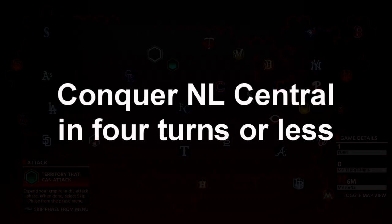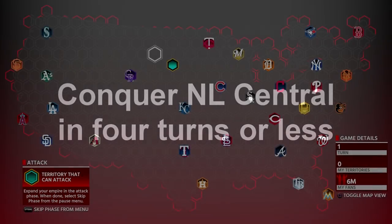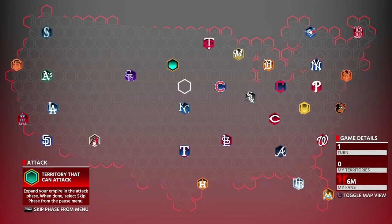Now it starts to get a little more complicated, but it's actually more tedious than hard. The next two missions — NL Central in four turns or less and AL West in six turns or less — can be combined with the last three missions. The last three missions require capturing the entire map in 12, 14, and 16 turns. Focus on completing it in 12 turns or less the first time, because you don't want to redo it. I recommend starting with the NL Central in four or less turns.